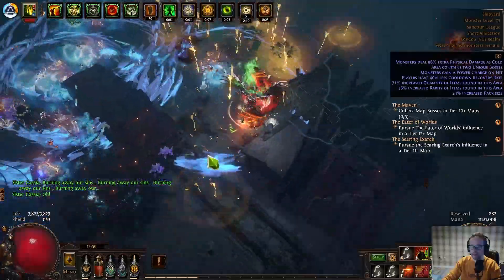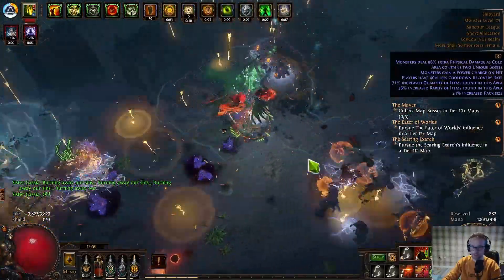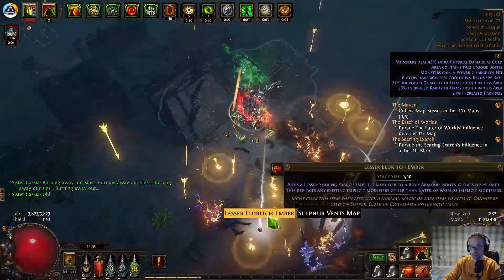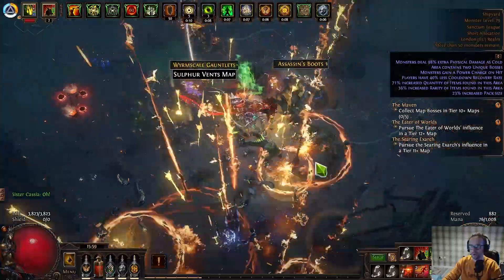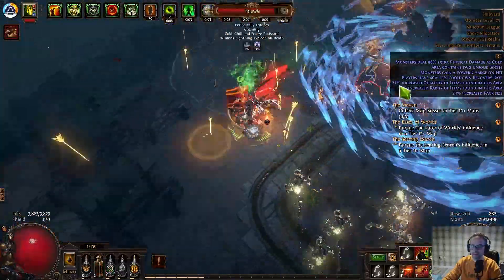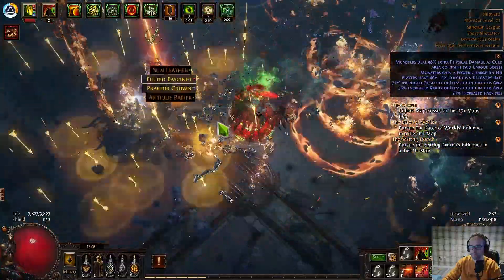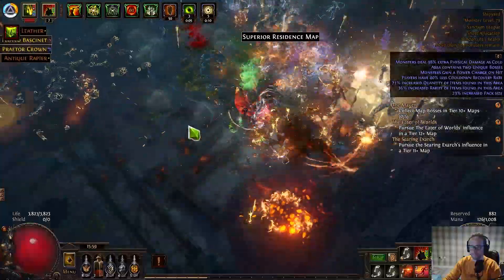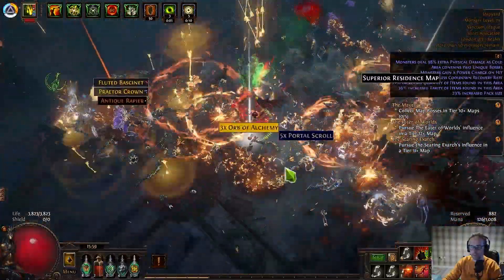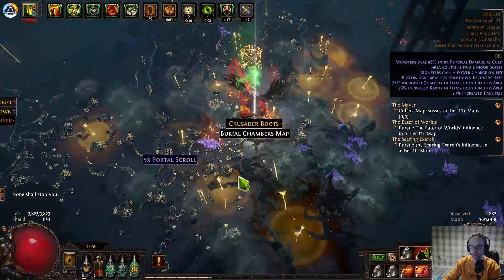I've started taking Blight on the Atlas tree because I think it might be a moneymaker. All I've got so far is just a chance for Blight to turn up. I've also taken shrines to help with the clear. I don't know what that drop was — rubbish.